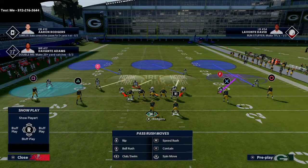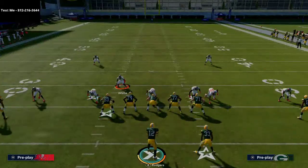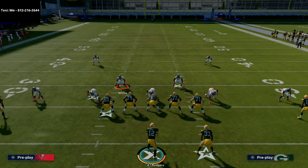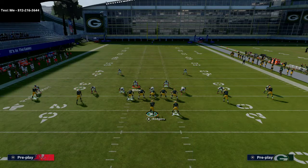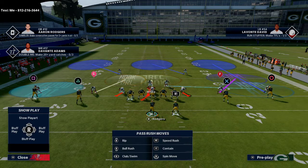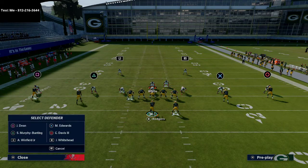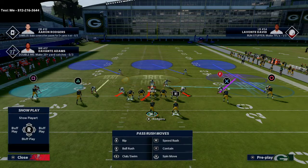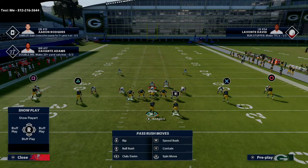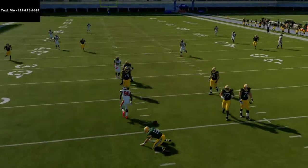For zone coverage, the Cover 3 Cloud Show 2 is one of my favorite coverages in the game. User the cover-two side — not the cover-three side. Drop Levante David into a hard flat, bluff blitz the defensive tackle, and for the left side slot you can use a hard flat or a vert hook. I almost always use the vert hook — it gives you great middle coverage while still maintaining a viable concept over the middle of the field.